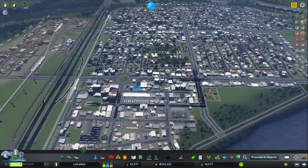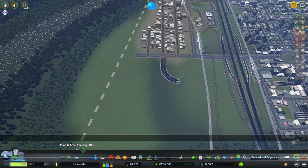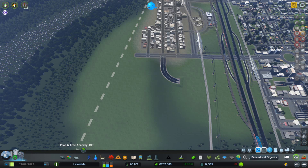Let's dive right in. Immediately on your screen, once you install the MoveIt mod, you will notice a cursor icon on the bottom right, kind of near your cinematic camera. If you go ahead and tap that, you'll see the MoveIt menu. You can also access the menu by default by hitting the M key.